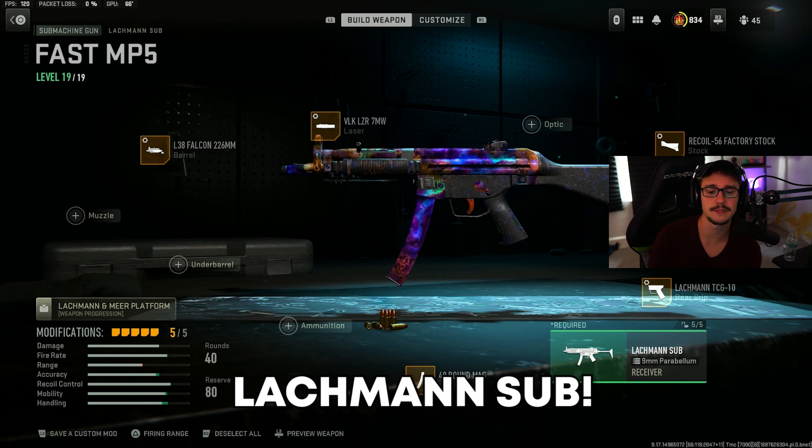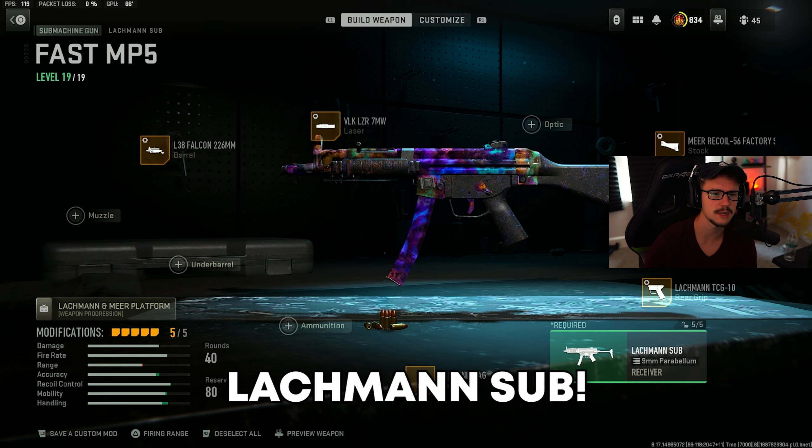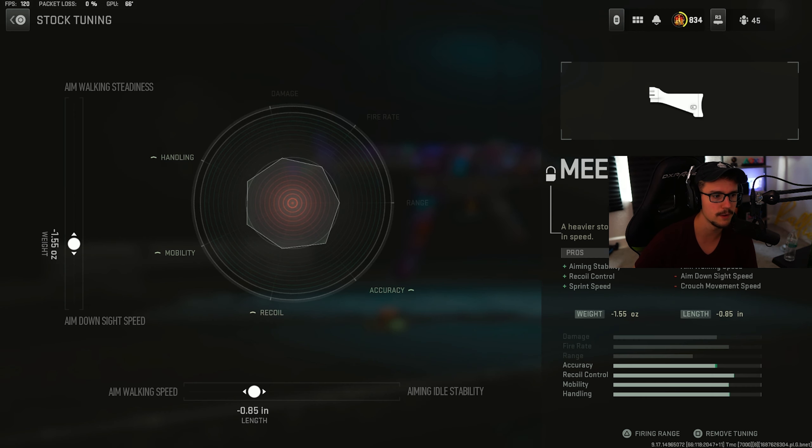Number four on the list is going to be the Lockman Sub. This thing still is extremely, extremely solid. It only kills about 70 milliseconds slower than the ISO 45. It's not going to be a crazy difference unless you're in a head-to-head gunfight versus a top tier player. The tunings I'm going to be rocking are the Mirror Factory Stock — I have that for aim down sight and for aim walking speed.